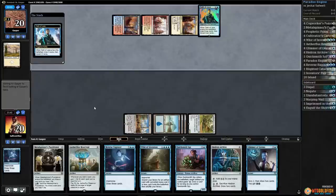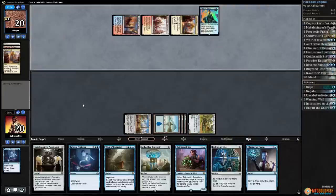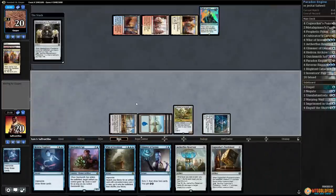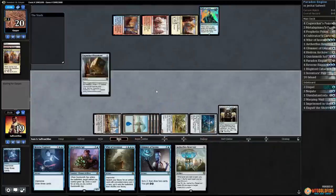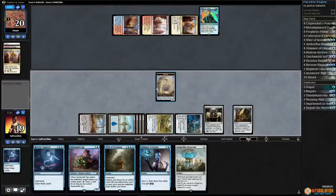It's a sorcery speed thing so our opponent's going to have to tap out. We'd like to draw a land this turn — if we draw a land we're going to be pretty close to setting up the win. Play Hedron Archive. Come on, land off Metal Spinner's Puzzle-Knot. There's a land — that's good. Now we get to play a Cogworker's Puzzle-Knot and we might be able to set up the win for next turn. We'll have to see what our opponent does.